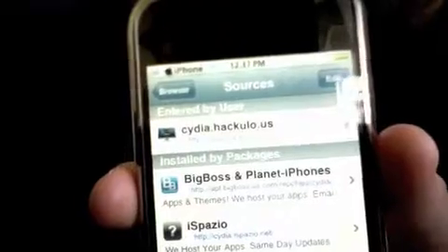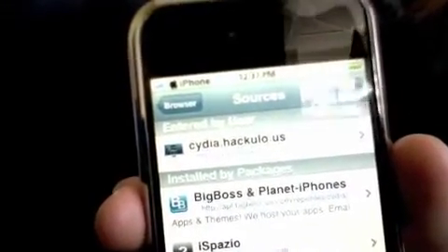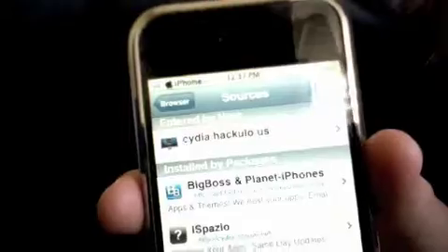Now I want you to go down and click on Manage, just press that, then press Sources. I want you to add a new source and call it Cydia.Hackylo.us — I'll have that in the description for you, so don't worry.